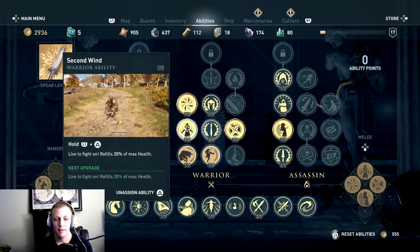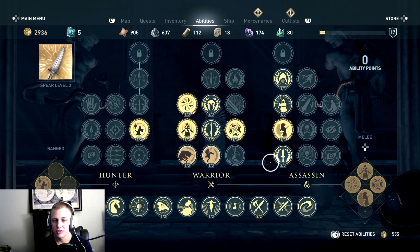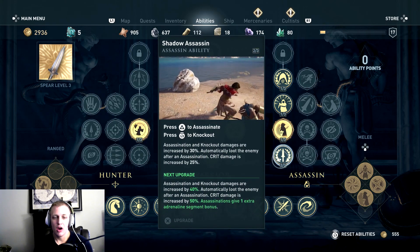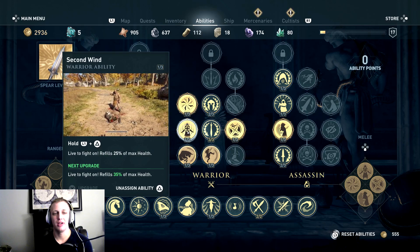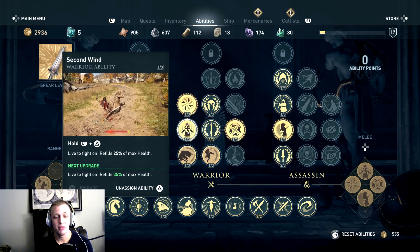A big one that is going to be a game changer early on is just upgrading your assassination level. This is going to automatically loot, and then once you get tier two unlocked you're going to want to definitely get the Second Wind ability unlocked. This is going to be the first time in an Assassin's Creed game you get a straight-up ability to just heal.